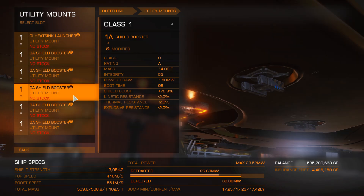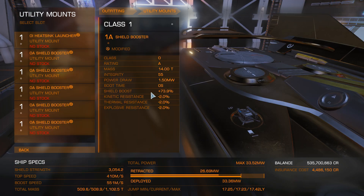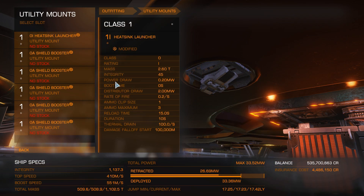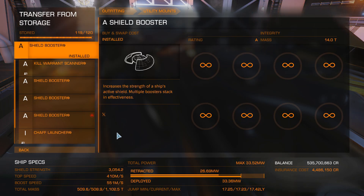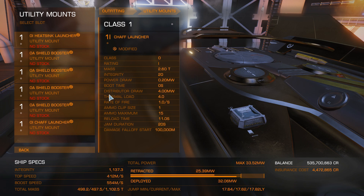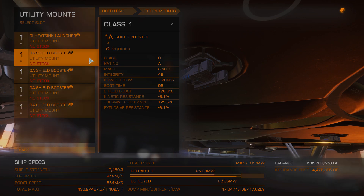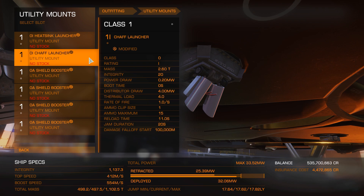Next, the utility mounts. You're going to want shield boosters - a good number of them. Most people do five, some do four; it depends on whether you want to use chaff. Thermal Vent makes it easier to outpace gimbals and DPS, so chaff is much less common anyway. For the shield boosters, the general rule is one Thermal Resistant, one Resistance Augmented, and the rest Heavy Duty. Last but not least, a heatsink. As a side note, some people opt for an extra Heavy Duty shield booster in place of a Resistance Augmented - I wouldn't recommend it most of the time, but sometimes it can be useful.